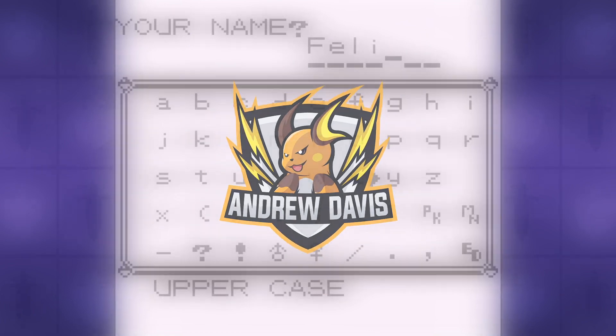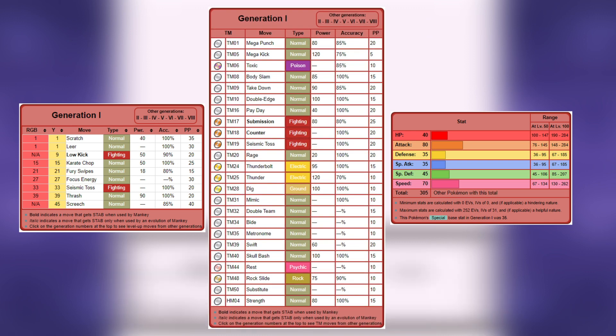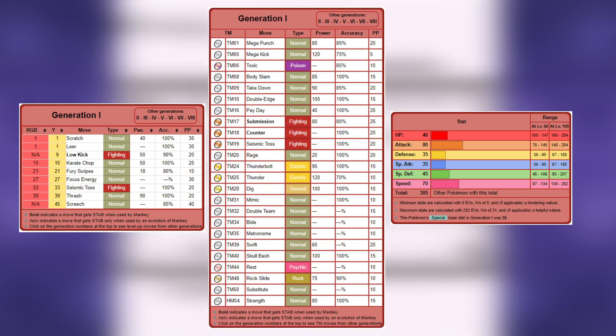Mankey is a Pokemon best known for being introduced in the same episode where Brock proclaims his love of jelly donuts. In terms of viability though, Mankey is an interesting case. Its attack and speed are pretty decent, but the HP, Defense, and Special are all complete buns. So we've got ourselves a glass cannon situation.